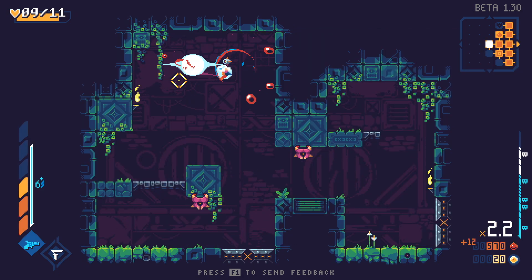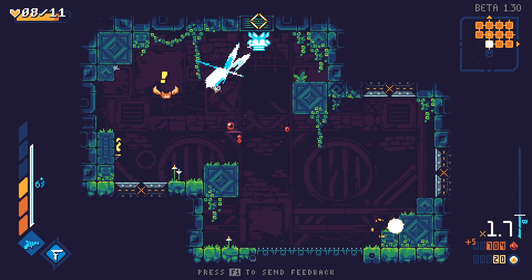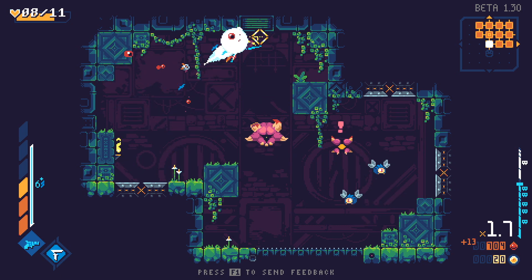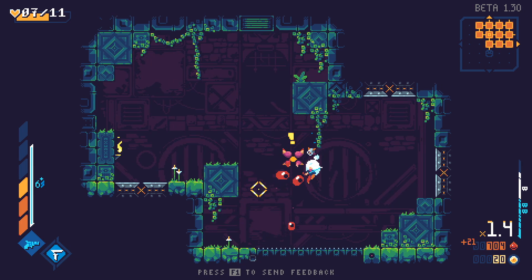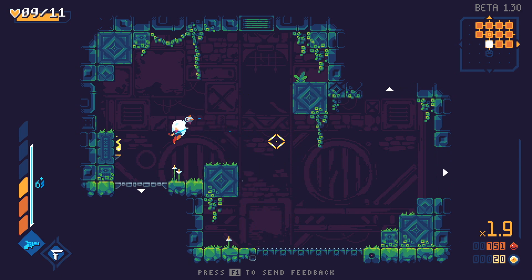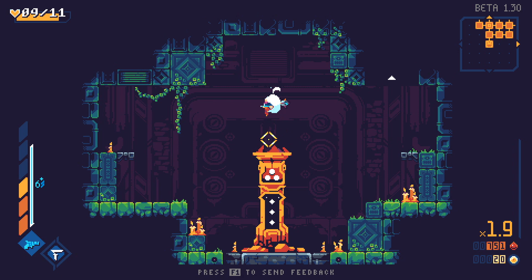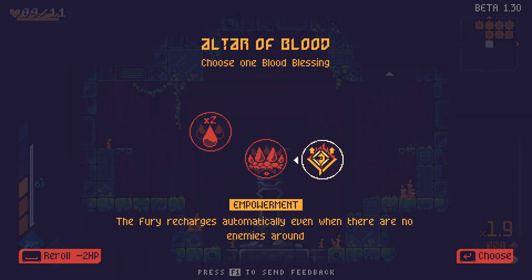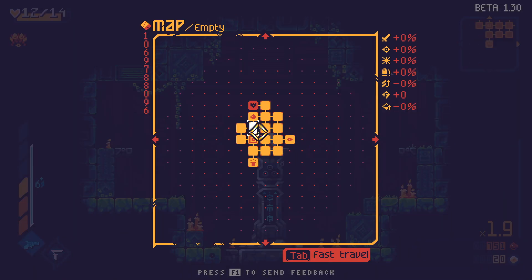Doing really good, actually, right now. Stop saying how well you're doing — you immediately get hit multiple times per room whenever you mention how well you're doing. And the game takes pity on me. This is the best we've done so far. I'll take more health — I goddamn need it.